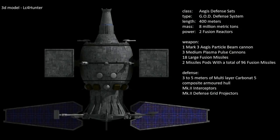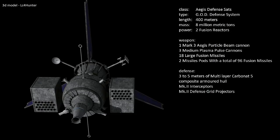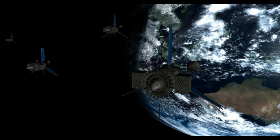The armament consisted of one Mark III Aegis heavy particle beam cannon, three medium plasma pulse cannons, eighteen large fusion missiles, and two missile pods with a total of 96 fusion missiles. The satellite defense consisted of three to five meters of multi-layer carbon composite armored hull, Mark II interceptors, and Mark II defense grid projectors. From the moment of its inception and even today, the Aegis orbital defense satellite has proven to be one of the best defense networks used by the young races.